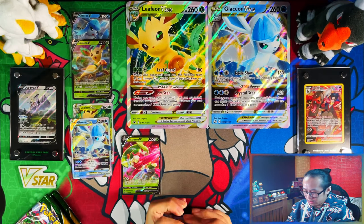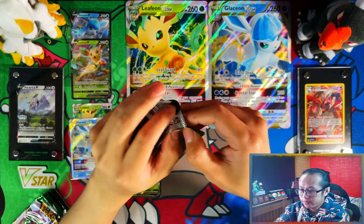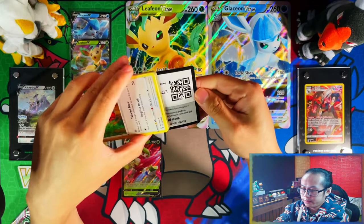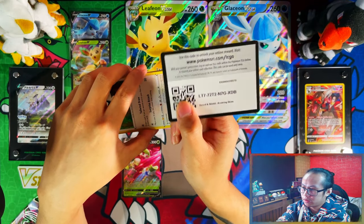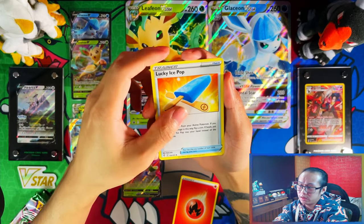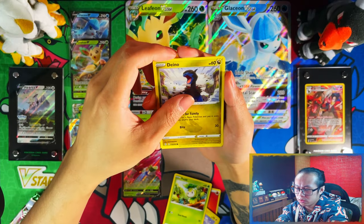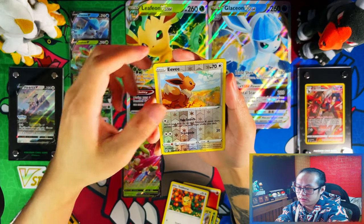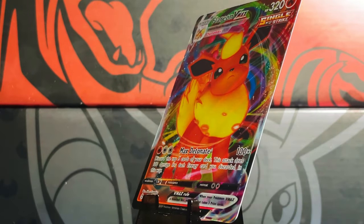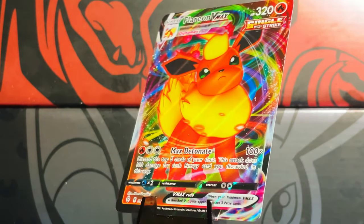Time for Evolving Skies packs. I'm still trying to complete my master set, but I haven't done much towards it so far because Brilliant Stars is taking up all my money and time, so Evolving Skies is on hold a little bit. Our first pull is a Flareon V-Max — nice, not bad! First pack magic from people's guides, but the centering is bad so I don't think I'll be grading that anyway.